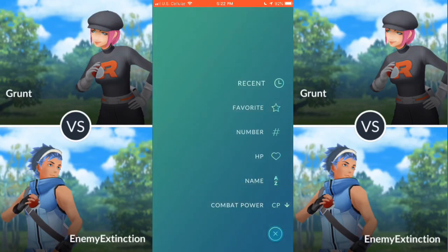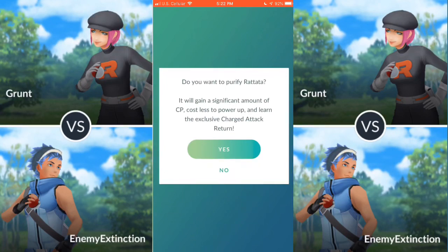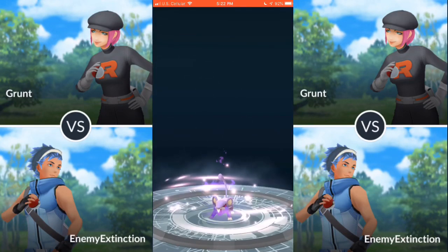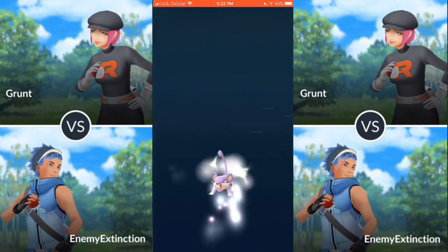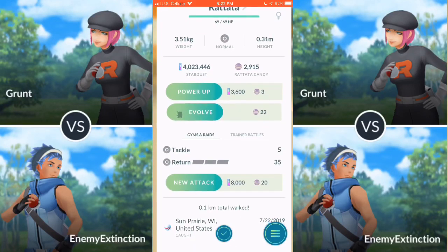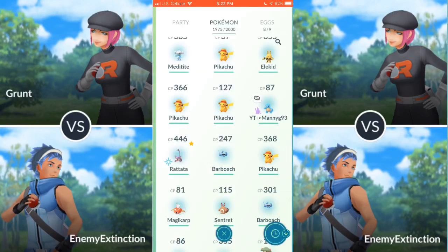Moving on to the purification process, I'm going to purify the Rattata I caught from the first encounter where my screen recorder died. When you purify it, it tells you that it will get more CP, the cost to power it up will be less, and it's going to learn an exclusive charge attack called Return. That's what it looks like getting purified — it actually looks pretty cool. It has a little aura around it. Return does 35 damage in gyms and raids, and goes up to 50 in trainer battles, so it seems like a pretty decent move for PVP overall.